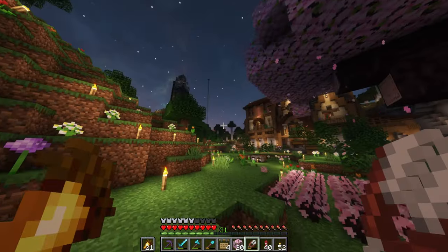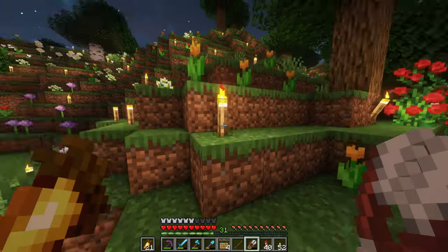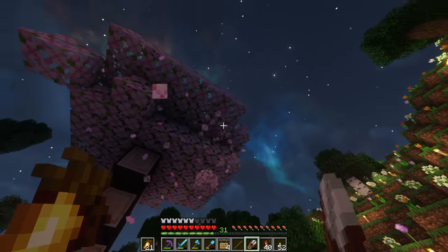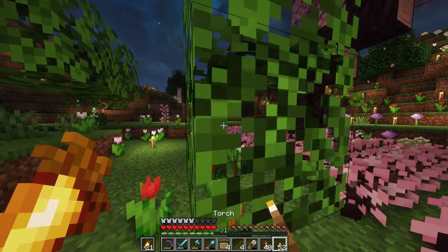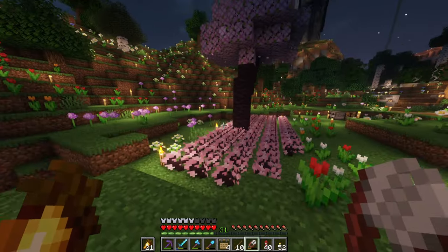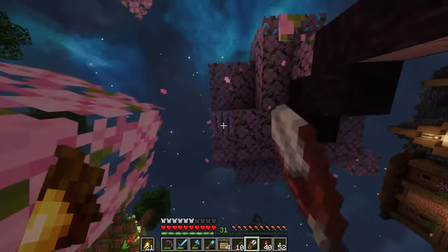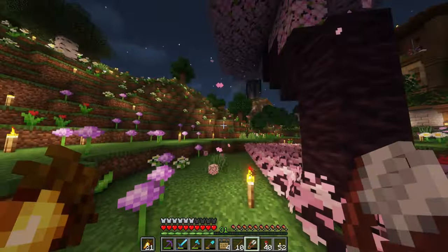We're going to just be building for the most part anyways. We have to collect a lot of material for what we're about to build today, and I'm sure the thumbnail kind of gave it away — we're going to be building a giant cherry blossom tree, a sakura tree. I'd love to have one of these in my world that looks close to the saplings. Initially it was going to go in the pit that we built, but I just didn't want to hide any of the branches, the trunk, any of the leaves. So we're going to put it somewhere else.